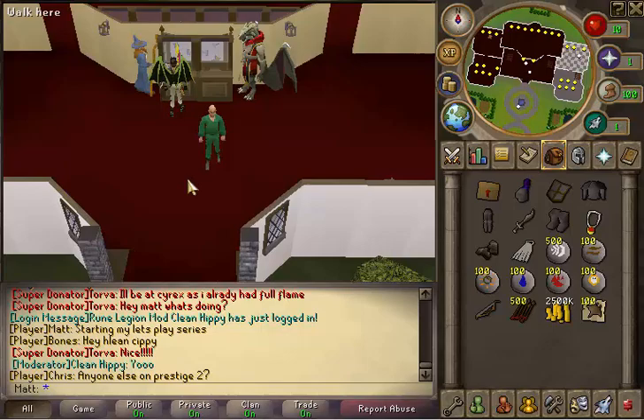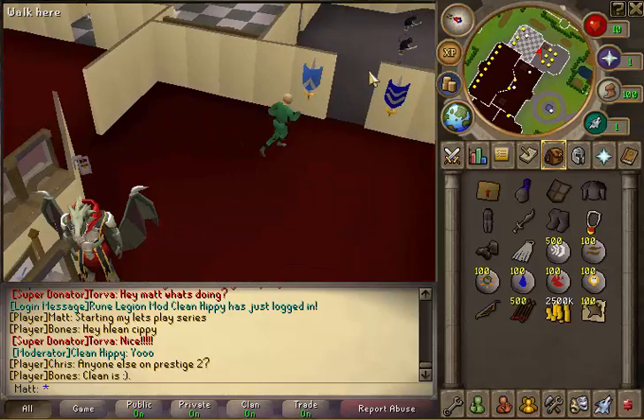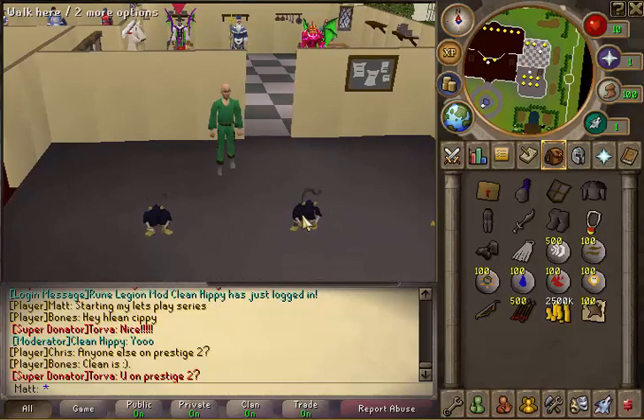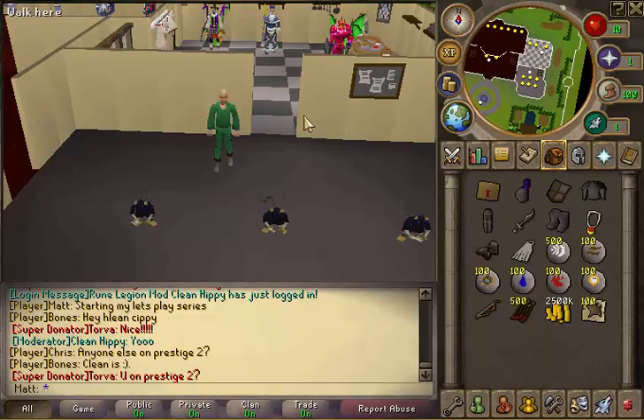Alright, so this is home. There's a lot of things to do here. You can kill these monkeys for mystery boxes which can give you an assortment of things including customs and such. I would not advise this unless you have at least 43 prayer, because these things hit pretty well.